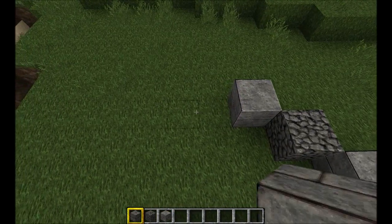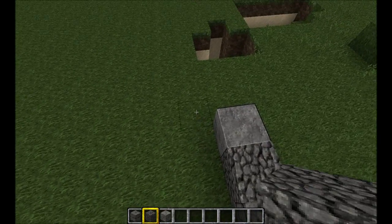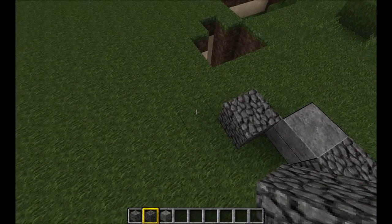Stone bricks in the middle of the cobble, outside of that stone slabs, and then the corners are made out of the cobble.